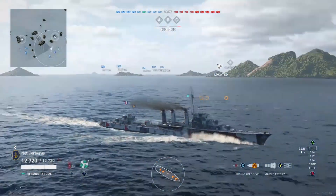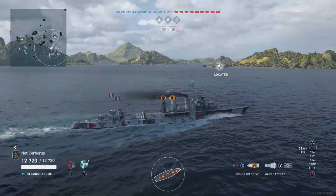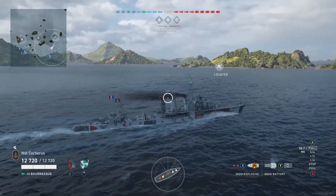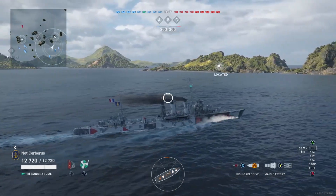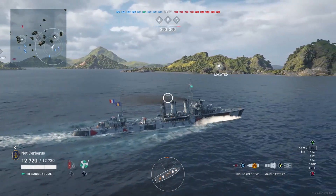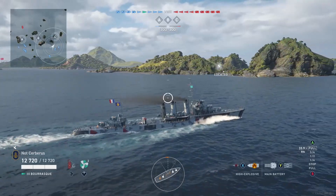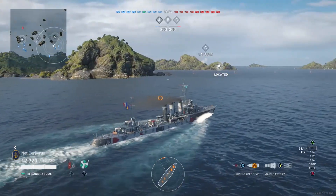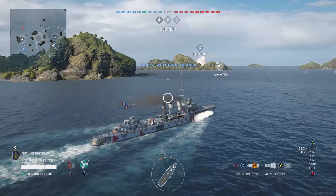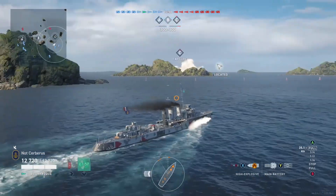So here we are on Archipelago. I am detected by RPF — Ingenious, Twisting Tracker, or whatever the skill is called nowadays. There are two of them. We've got a destroyer and a cruiser on our flank. There is a smoke screen which means the enemy DD is over there as well, or one of the four enemy DDs at least. And then we've got a Shisano.